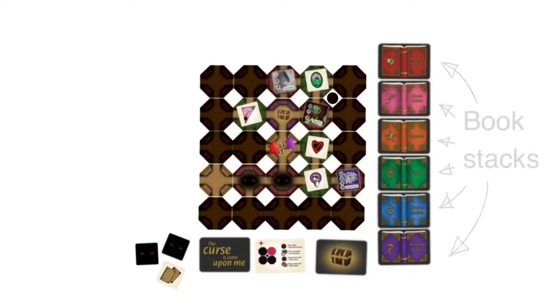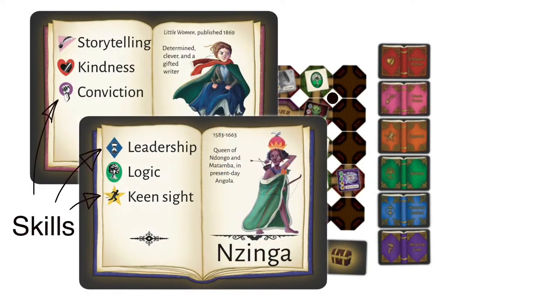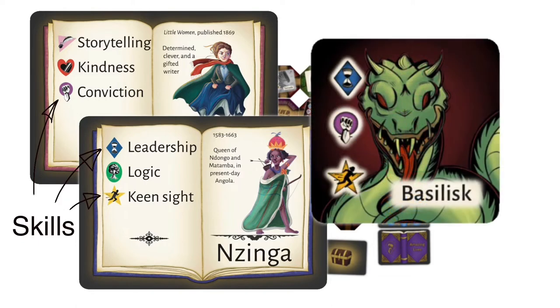In order to do that, you'll be taking book characters from the various category stacks in the library and matching the skill symbols on the book character cards to the skill symbols on the terror tiles. So for example, the basilisk needs the hourglass in the blue diamond, the fist in the purple circle, and the athlete in the gold star.